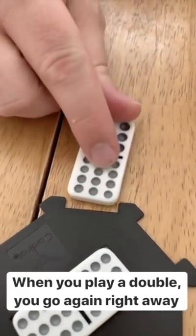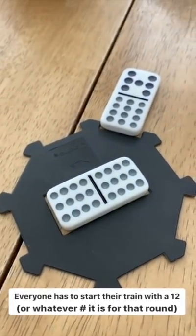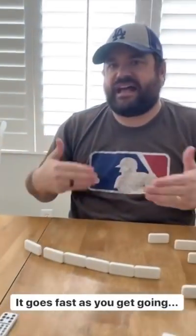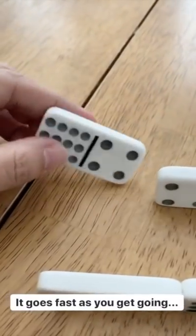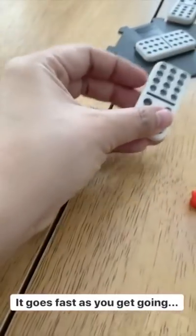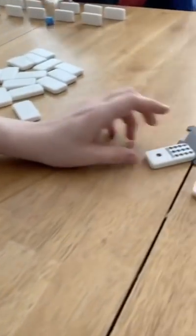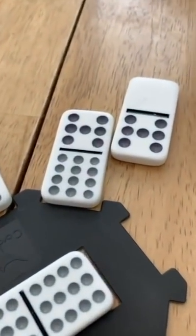This is called starting my train. The little cutout on the turntable is for my train. As we go around the table, everybody starts their own train with a 12-sided domino. I took my turn and now it's Mickey's turn. It goes pretty fast as we go around, because everybody automatically knows what the next domino they're going to put down is. Then Julia goes, then Drew, then Josh.